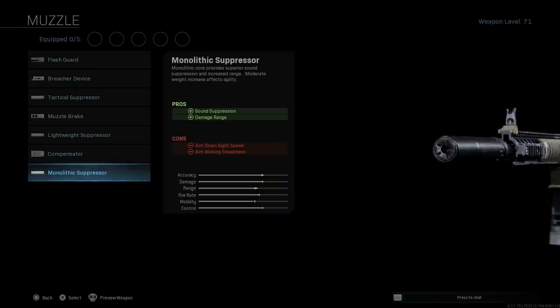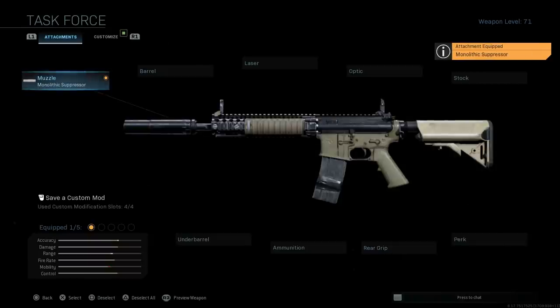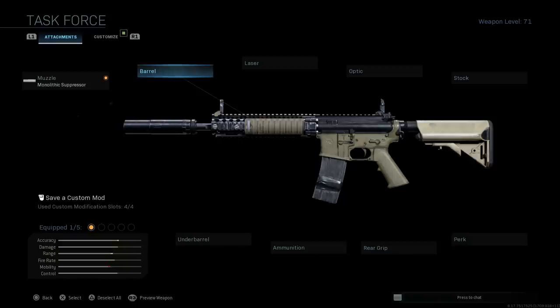First off, for the muzzle, we want the Monolithic Suppressor. That's going to assist with sound suppression as well as damage at range, which you definitely want in Warzone — you want to maximize damage at range with any weapon. The cons are ADS speed and aim walking steadiness, but we're using this as a DMR — a designated marksman rifle — so we're not too concerned with slow mobility.